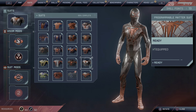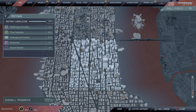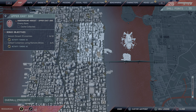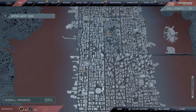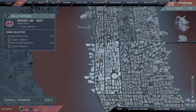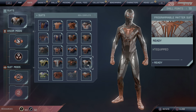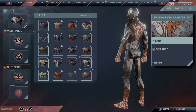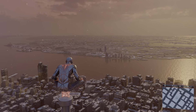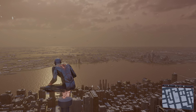This one here is the Programmable Matter suit. You need to complete the hideout missions — Roxxon Labs and Roxxon Underground — to get the meta side mission, which unlocks this skin. It's pretty cool — it looks like some sort of geometric, Minecraft-style triangular design.